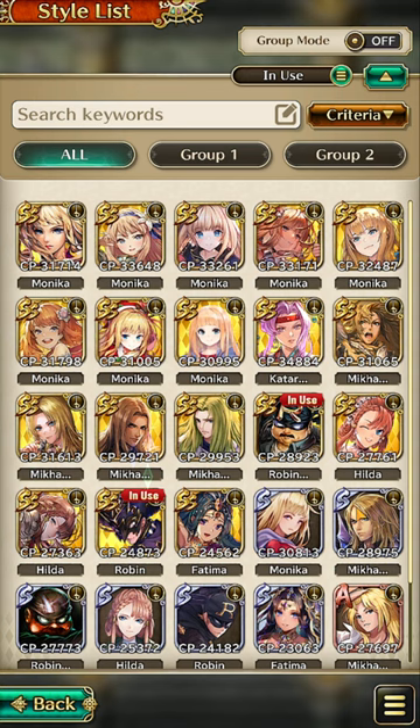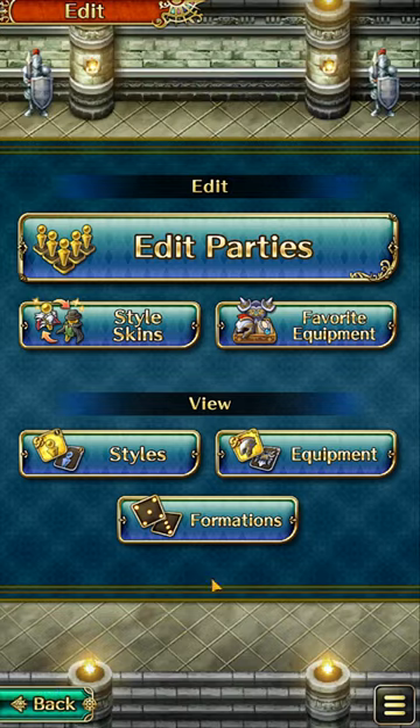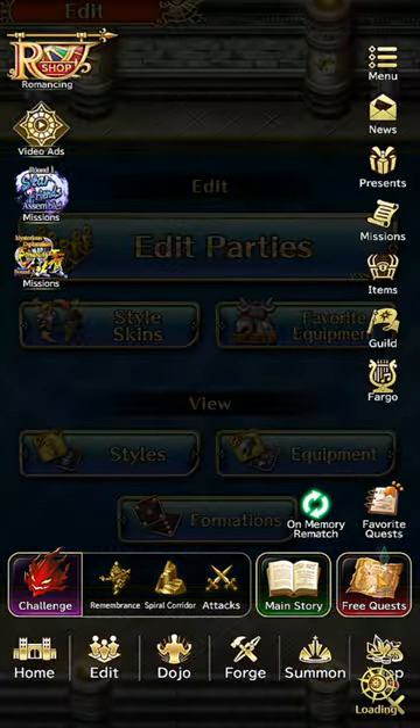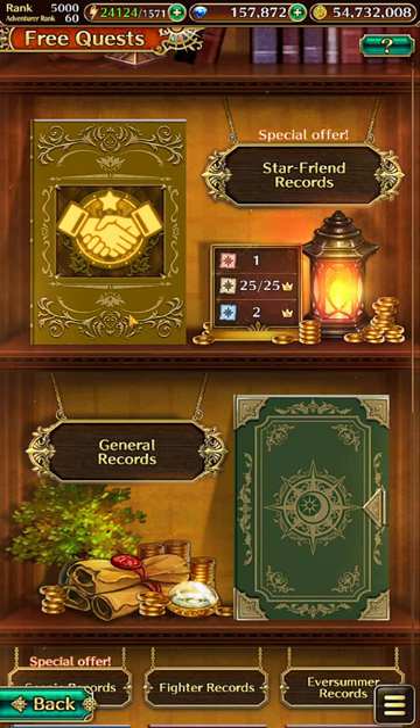Basically we need to have both Robin and fake Robin in our party and clear any of the notes on the following maps within Star Friend Records depending on the day of the week.